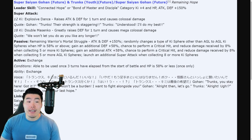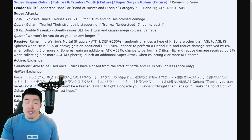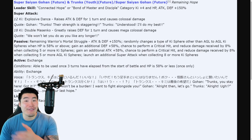Their passive, 'Remaining Warrior's Mortal Struggle,' gives attack and defense plus 150%, randomly changes non-AGL key spheres to AGL when HP is 58% or above. Collecting five or more key spheres gives additional defense plus 58%, crit chance, and 8% damage reduction. Collecting five or more AGL key spheres gives additional attack plus 58% plus crit and damage reduction. Collecting eight or more key spheres launches an additional super attack. They're an orb changer, so consistently hitting those thresholds is manageable.